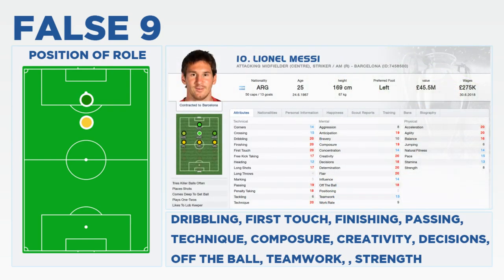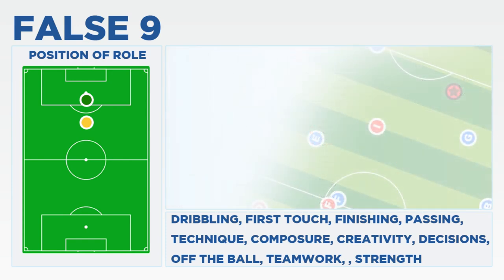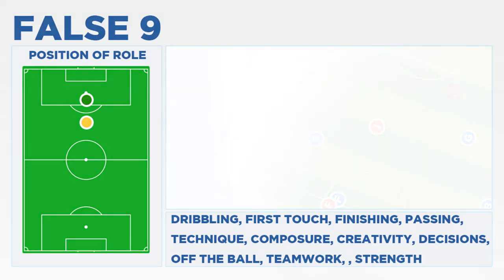Both these players at club level were the lead attacking threat for their sides, hanging around in the final third and coming short to get the ball. In coming short, the False 9 creates a dilemma for the centre-backs — do they track back and leave space in behind, or stand off and give room to manoeuvre? The key attributes in Football Manager 2014 will be first touch, passing, composure, creativity, decisions, off the ball, and teamwork, as well as strength, technique, and dribbling.